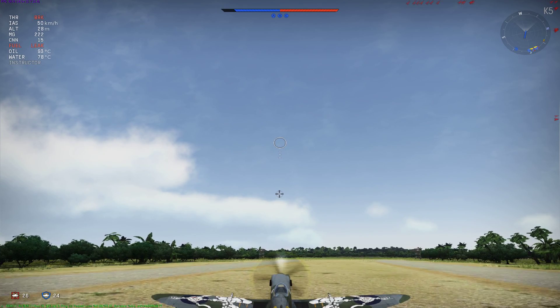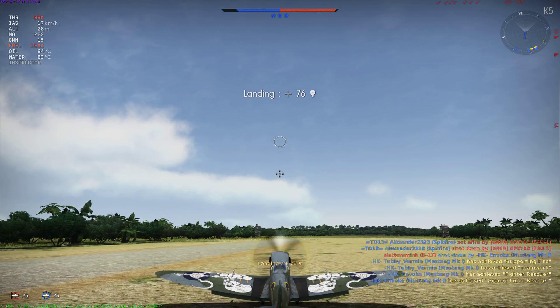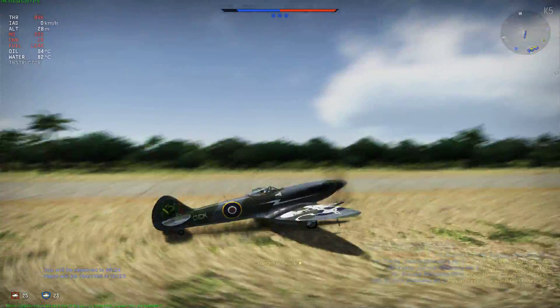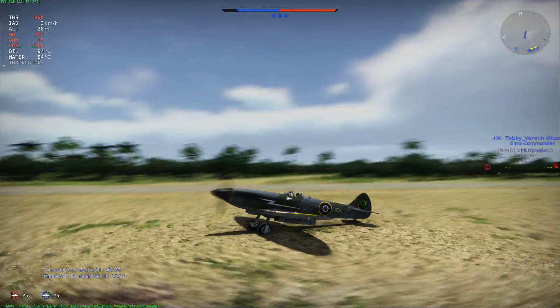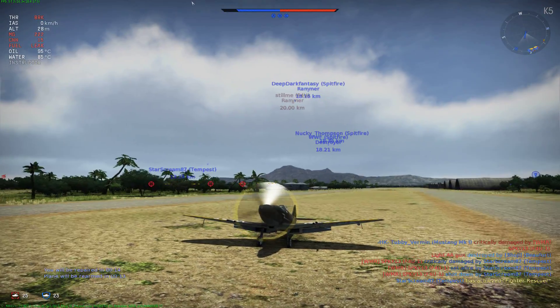Alright, let's get this thing landed and repaired, and get back in the action. Luckily I don't see any close aircraft coming to get me while I land. What do we got up there? We got an F-4U up there, and I can't tell what the other one is. F-4U down below too — we do have quite a few fighters.